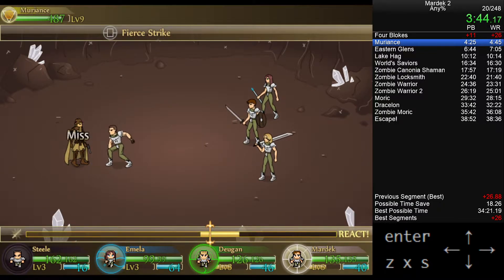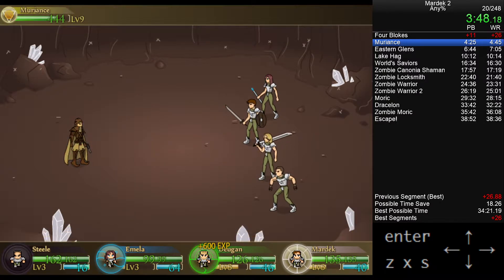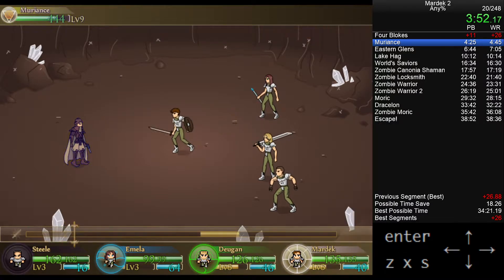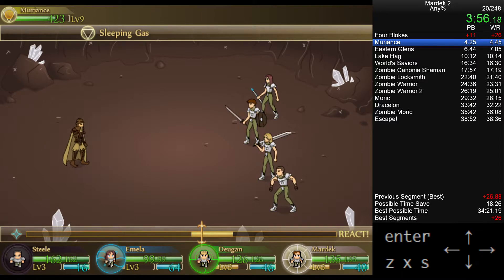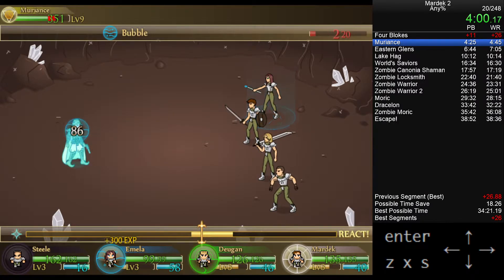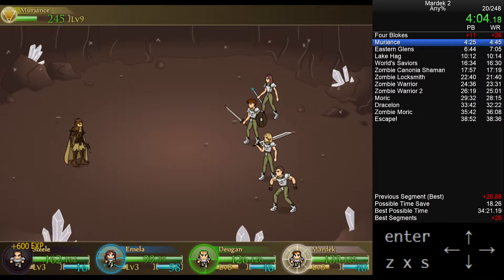Now we're in the Murriance fight. This is a really big reset point because Murriance has a potion called mugwarp juice that heals him for 500 health — essentially double his base health — making the fight take an extra 30 seconds. The record did not get the quick kill but my PB did, hence the time delta in the splits.